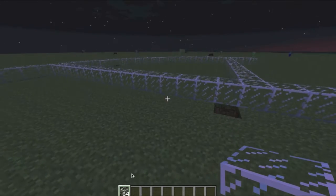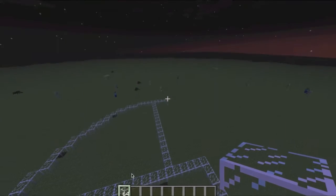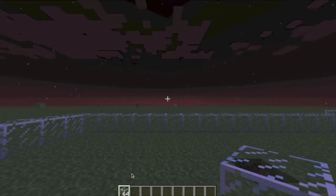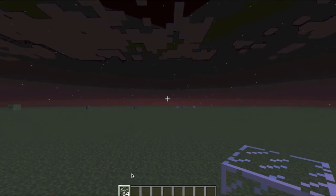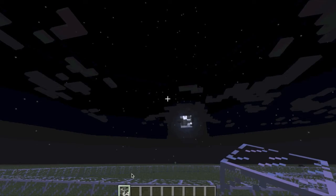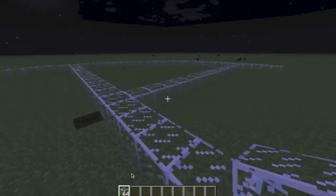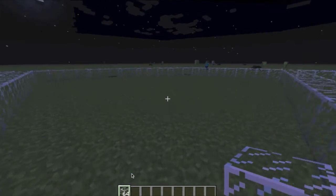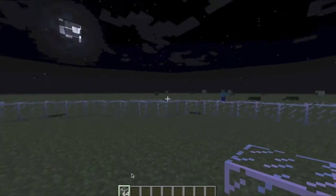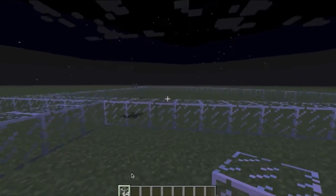Here we are in my test world — it is dark. The sun is setting and the moon is rising. I placed down blocks for the two circle designs. Over here is the 35, which seems quite large, but I have a feeling above and below it is going to be too small of an area.